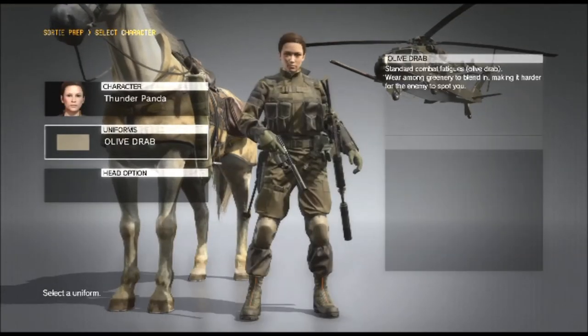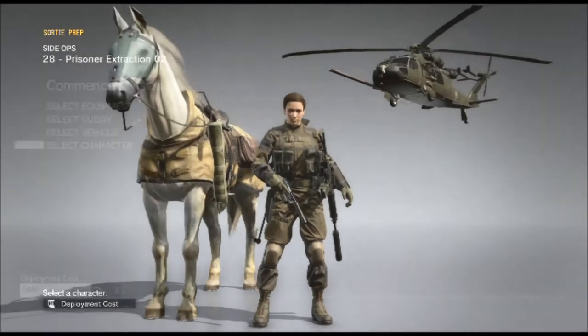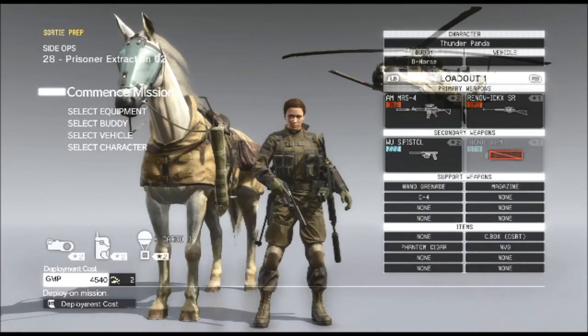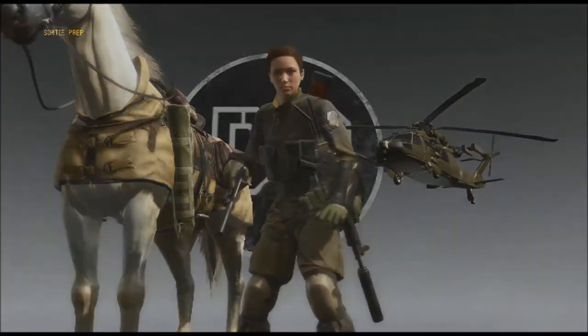So here she is — Thunder Panda. That's who we're going to play as. We'll choose her and then start the mission as you would normally, and then you'll be playing as that character for the rest of the mission.